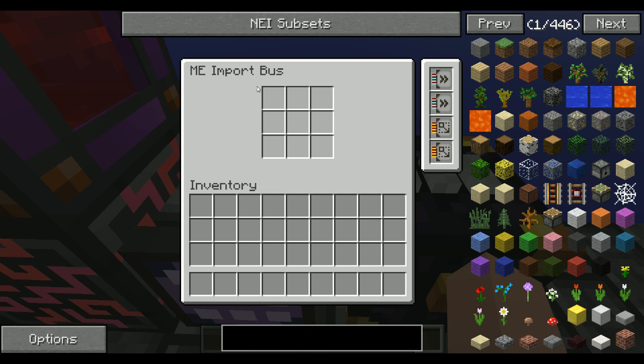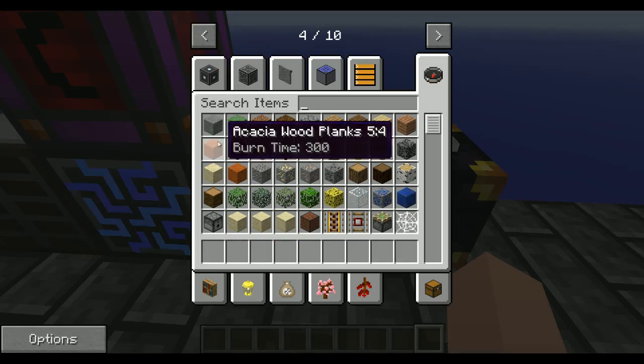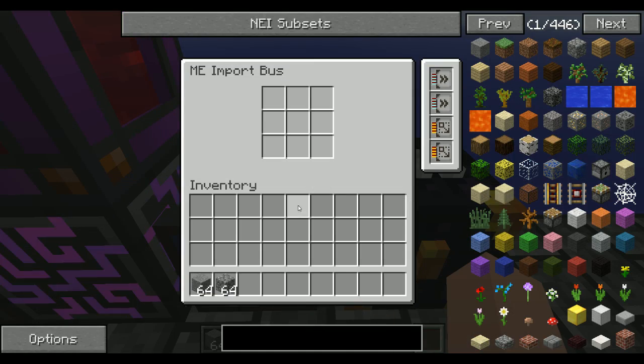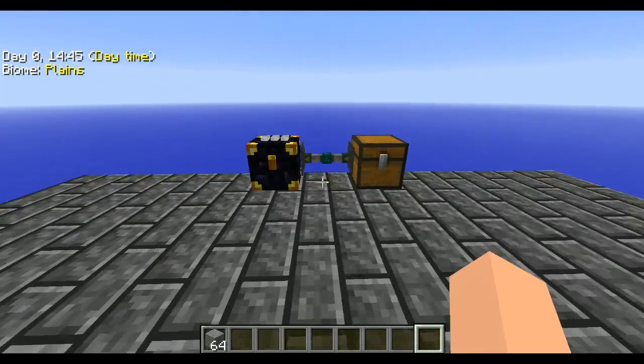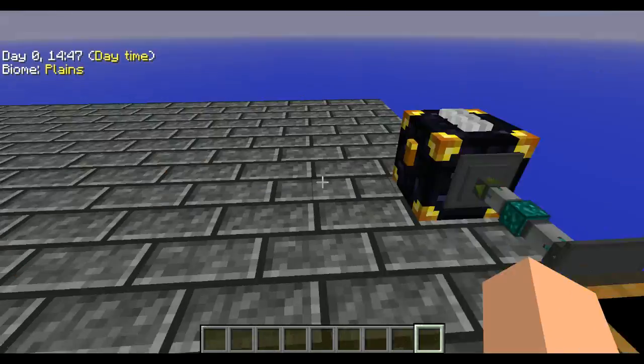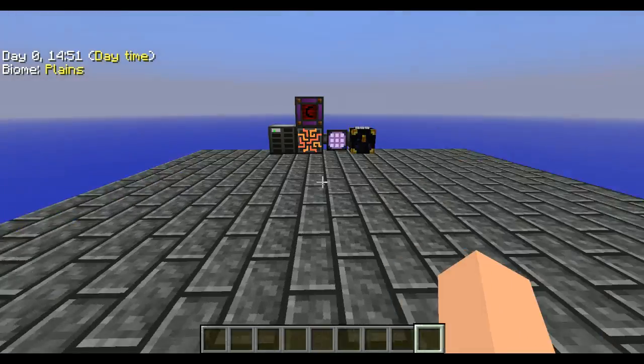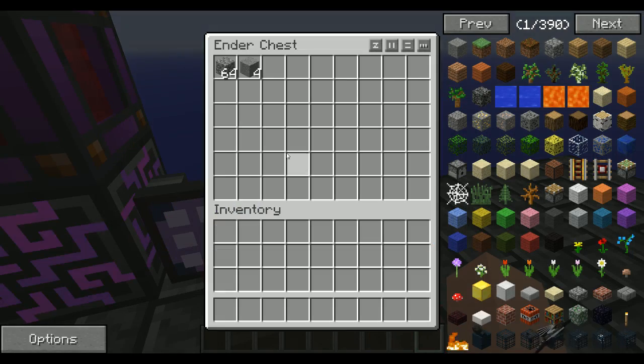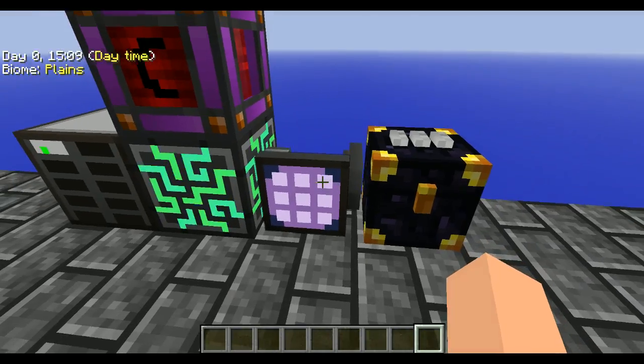So let's say we want stone but we don't want cobblestone in here. We're going to take our stone and put it right there. Now it's going to start filtering items — it's pulling the stone out of the ender chest and leaving the cobblestone in there because we don't want it in our ME system.